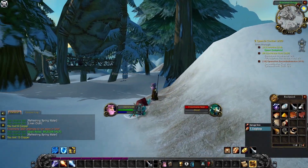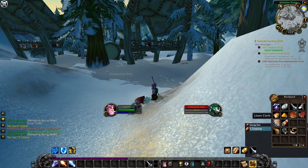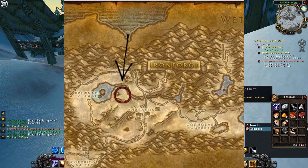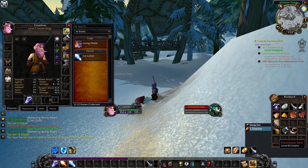In order to get Living Flame, you're going to need to farm Frostmaine Seers, which you can find the best location and best spawn rate over at this section here. From there, you're going to want to kill them, they'll eventually drop a scroll, you collect the scroll, and then you'll have Living Flame.